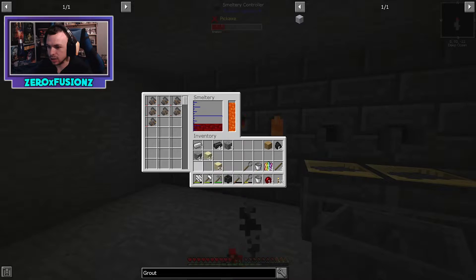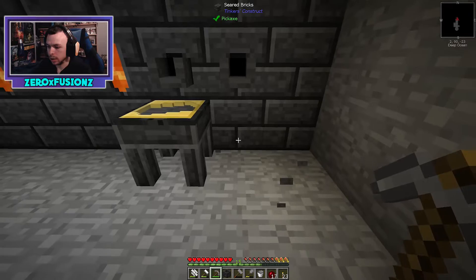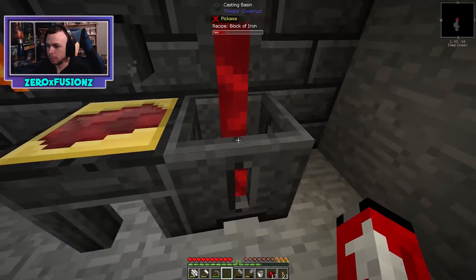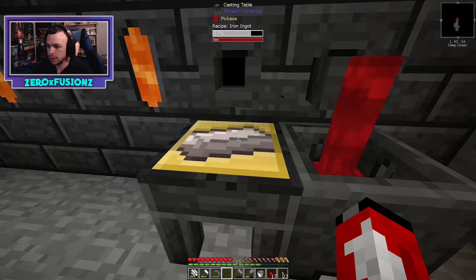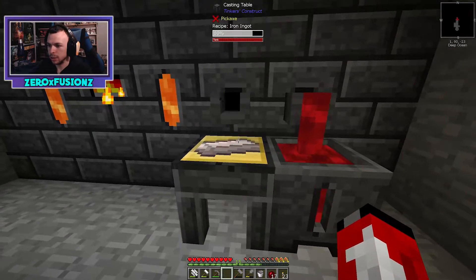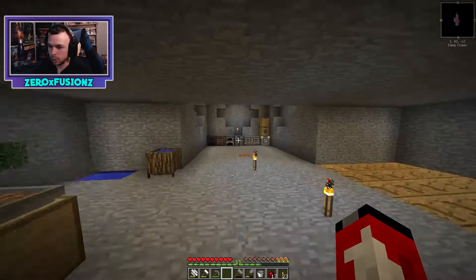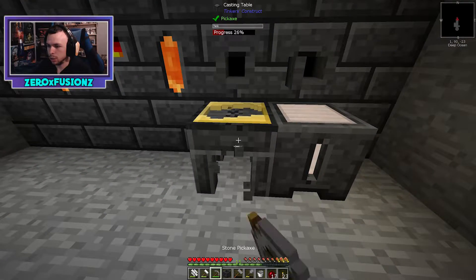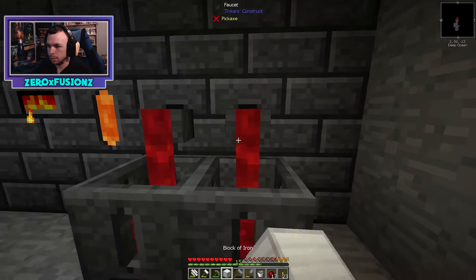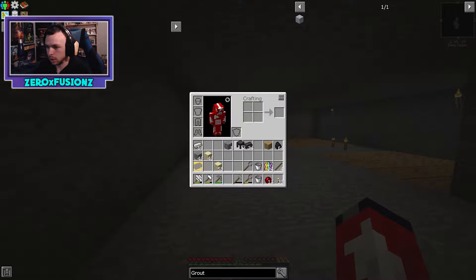We'll make a casting basin instead. The iron should be smelted now — eight blocks and eight ingots. Let me put the rest of the iron in, break the old table, place this down, and that's going to start making full iron blocks. And this one creates ingots — let me make another one so we get a lot more ingots a lot quicker.